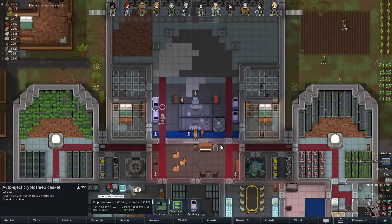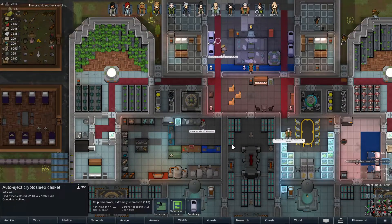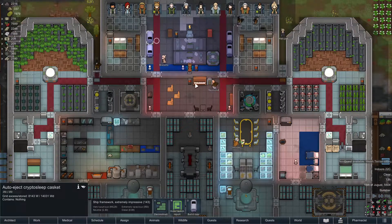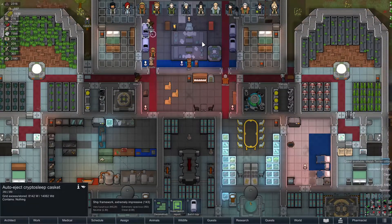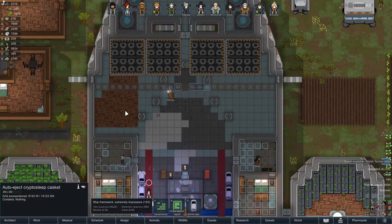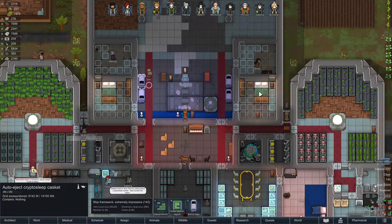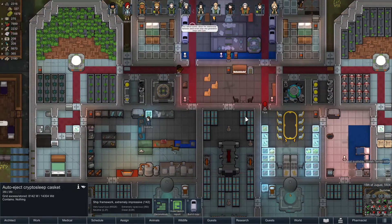Hello again everyone, we are Gaming by Gaslight and welcome back to a new episode of our Altered Carbon playthrough. The building of our great and glorious ship continues slowly but surely, so that's pretty good. We're doing okay, I think. We're building our cotton, growing our food, we've got all kinds of stuff coming together — the ship, the bedrooms — it's all there. Hopefully we'll be able to get off this rock soon.